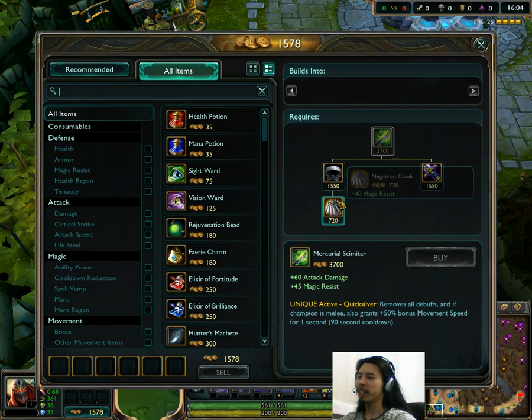Negatron Cloak — we're finally getting to that. Here's basically what it is: Negatron Cloak has gone from 810 gold to 720. So they're making magic resistance just a bit cheaper to get now.